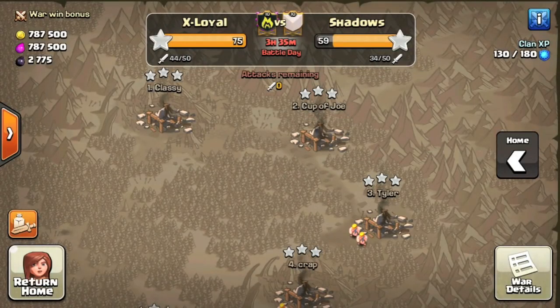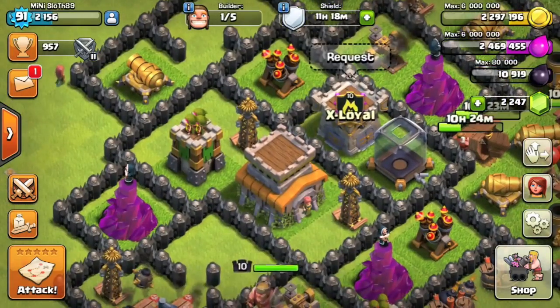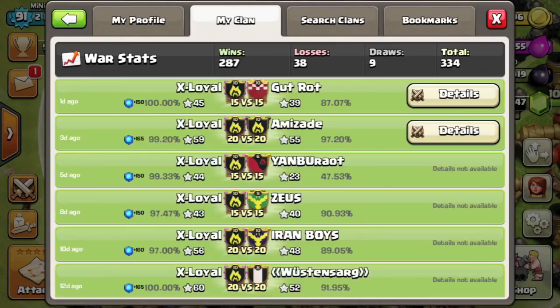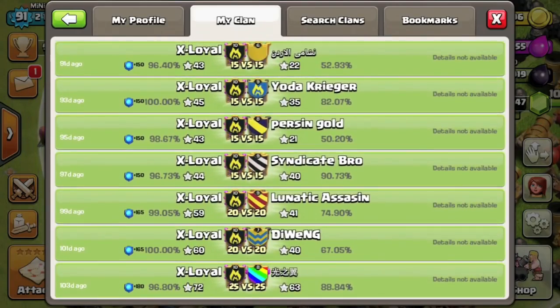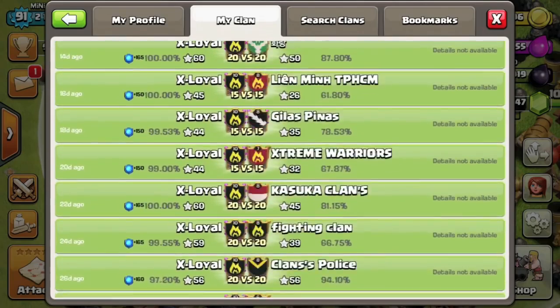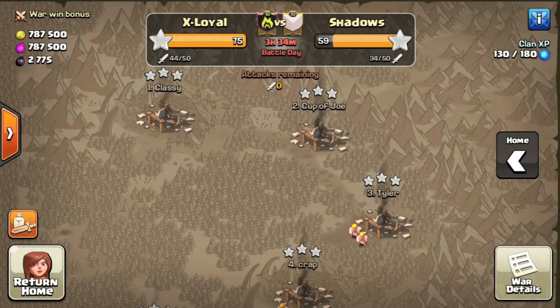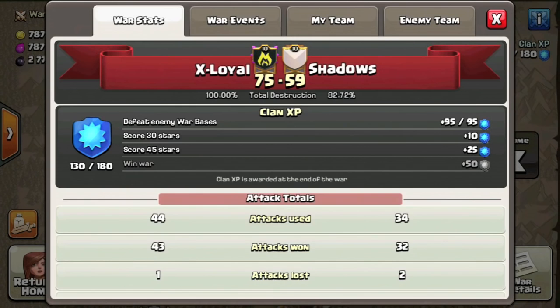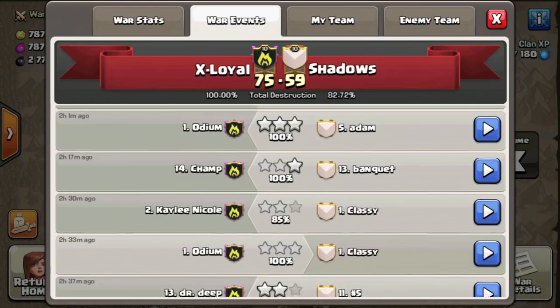What's up guys, JudoSloth here, and today I am sharing our latest perfect war over here at X-Loyal. These guys absolutely blow me out of the water with some of the levels of attack they can pull off, and I'm going to share three of the three-star attacks from this war with you. If you check our war log you will see that it is also flawless. The current war streak is a total credit to the clan — the coordination and real supportive atmosphere of these guys makes it possible. Without further ado, let's dive straight into these three-star attacks.